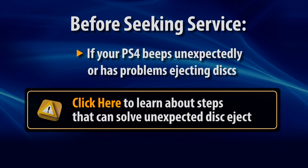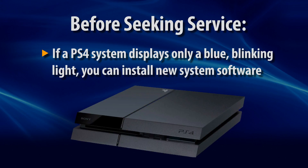If the system beeps unexpectedly or has problems ejecting disks, please click this link to learn more about a potential solution. If the system light blinks blue after you turn the PS4 system on and the home screen does not display, then you can try reinstalling the PS4 system software. This is only recommended for a system that cannot start up normally.